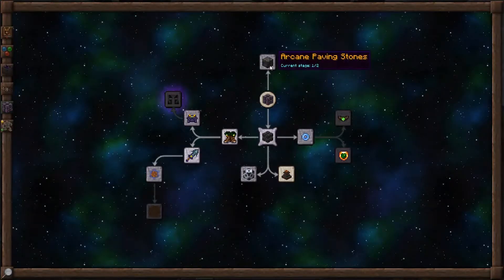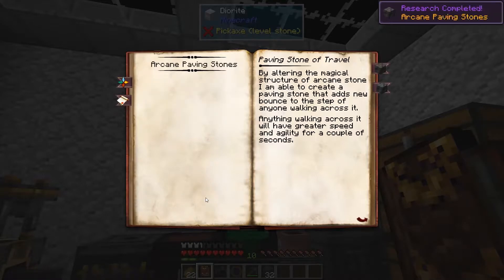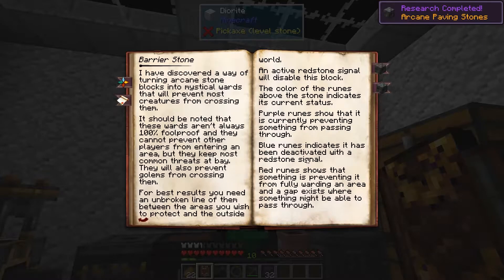In this episode, we're going to examine the arcane paving stones. To get them, we're going to need an observation in arcane infusion. This unlocks the paving stone of travel and the barrier stone.